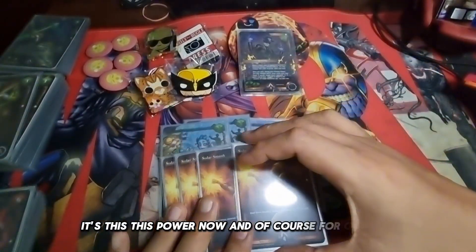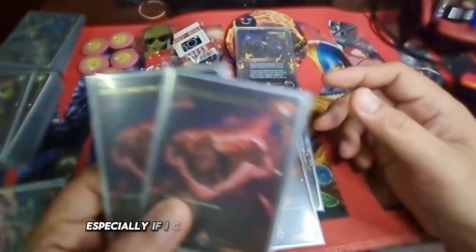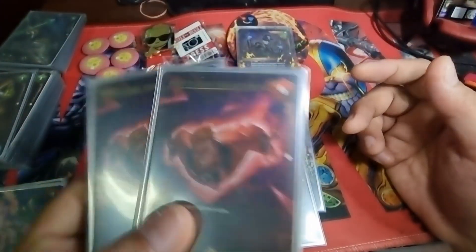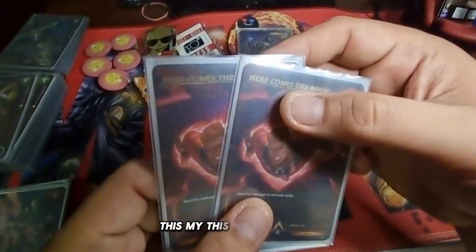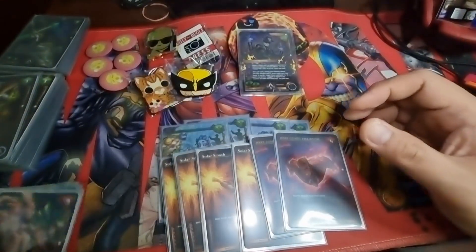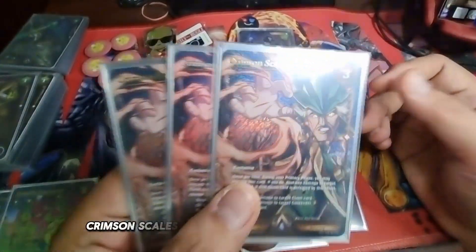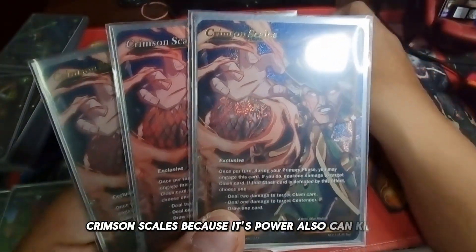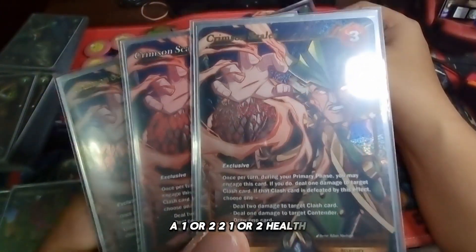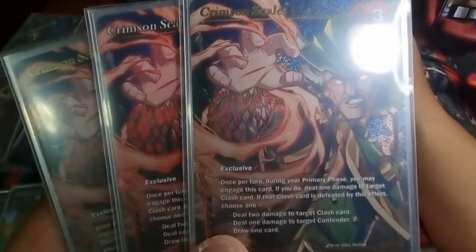For control, I put 2 Here Comes the Boom. Especially if I cannot control the board anymore and there are so many clash cards the opponent controls — this is my answer to that situation. It deals 5 damage to all clash cards. And then I put 3 Crimson Scale, because it can kill a 1 or 2 health clash card.